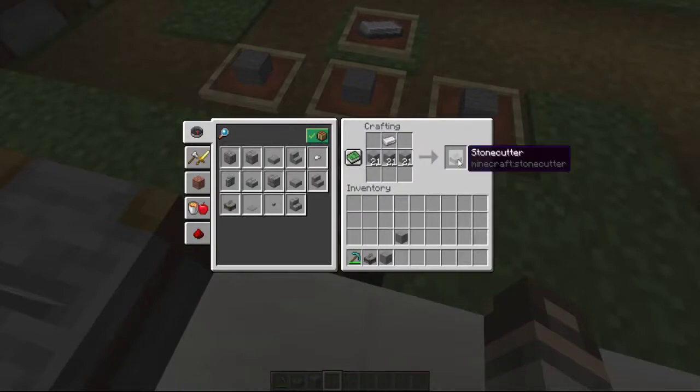It is made in the crafting grid with an iron ingot and three stone.